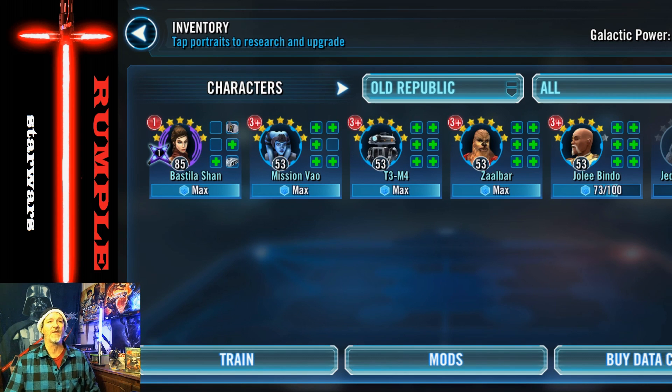At the end of the video, this is where I'm at — there are five toons there and I don't have any at gear 7 yet. I don't even have Jolee at 7 stars, but tonight with my refresh I will get him to 7-star through shipments. Refreshing gems will cost even more. I have $320 invested at this point, so you could say 300-plus. You might get lucky and hit $300 like me, or go over.